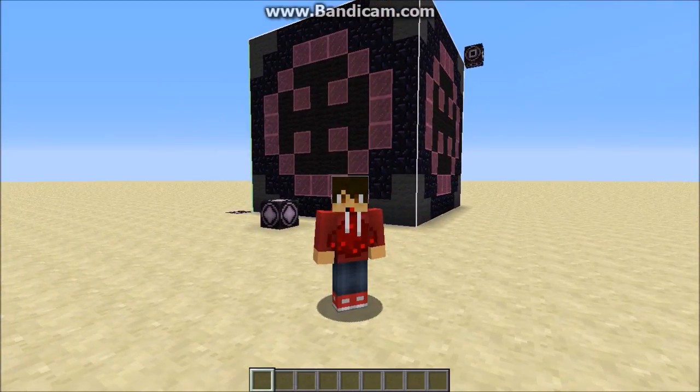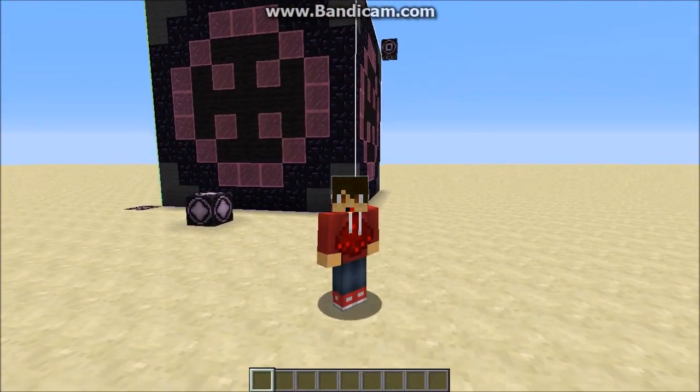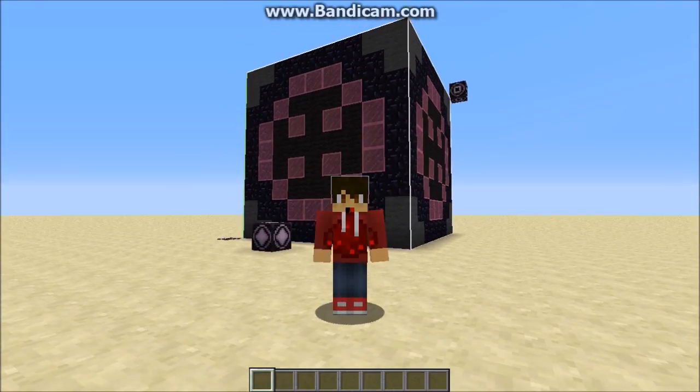Basically what this means is that you can create one copy of a structure and paste it all around your world. But what happens when you want to transfer one structure from one world to the other? Well, I'm going to show you how to do that.